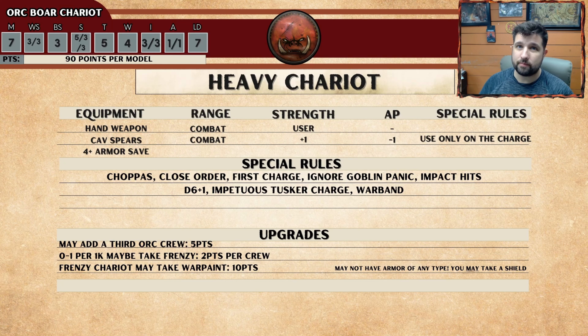You have Tusker Charge. On the turn in which you charge, your Boars are plus 1 Strength and minus 1 AP. So your Boars are now AP minus 1 and Strength 4, meaning you're going to be wounding most things on 4s, if not 3s.